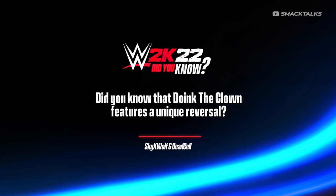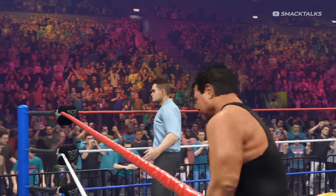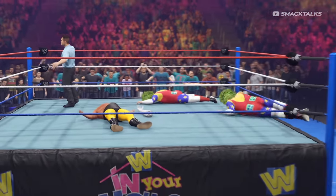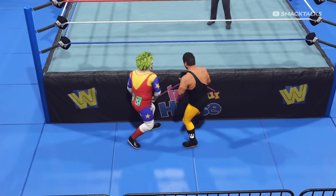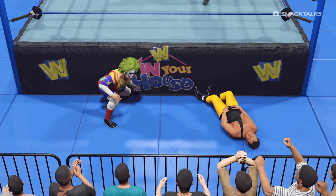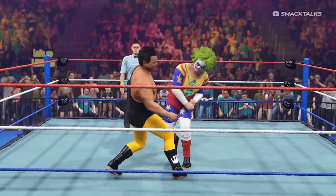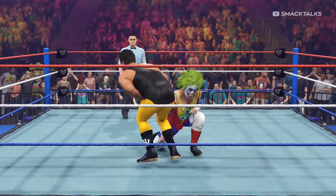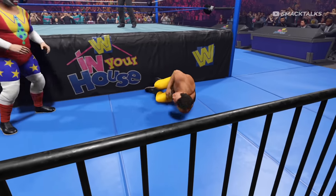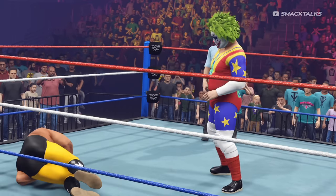Did you know that Doink the Clown features a unique reversal? We've already covered a few of his unique traits, whether that be pulling out a fake arm from under the ring or getting help from another Doink. However, Doink also comes with a unique reversal animation — reversing certain punches will occasionally see him counter with a low blow. Unlike the low blow in the payback system, this reversal won't cause a disqualification even if done right in front of the referee.